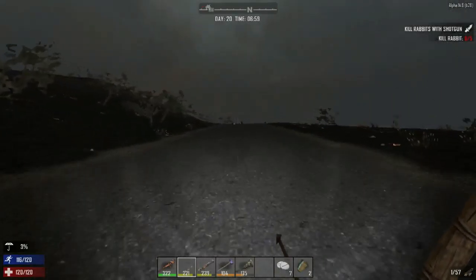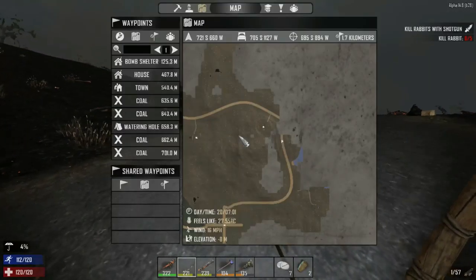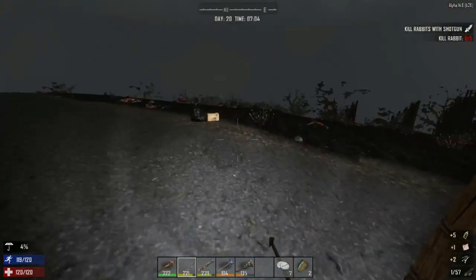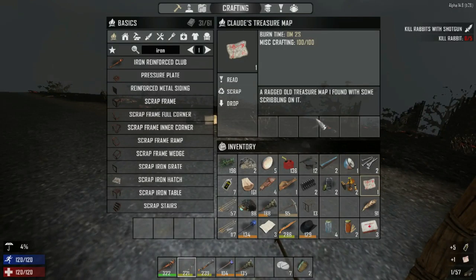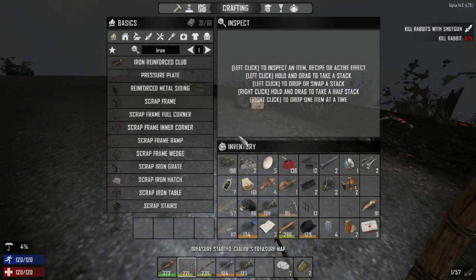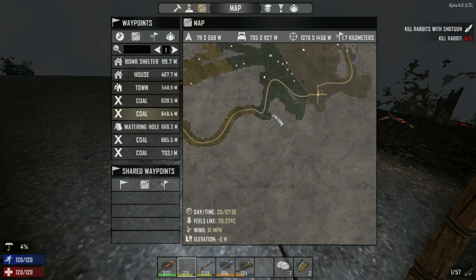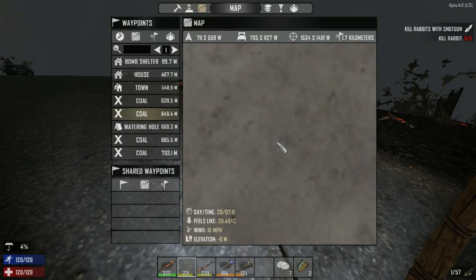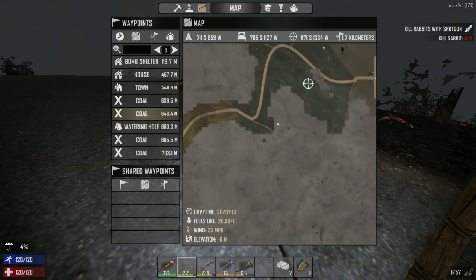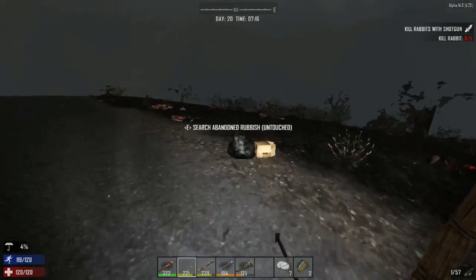Today it's going to be continuous footage, hopefully entertaining. I want to get to the base as quickly as possible. There are treasure maps here — I'm going to read one and accept it because it should put a marker on the map. The marker is right down here, so we've already been down here. Excellent — we'll definitely be able to find that.